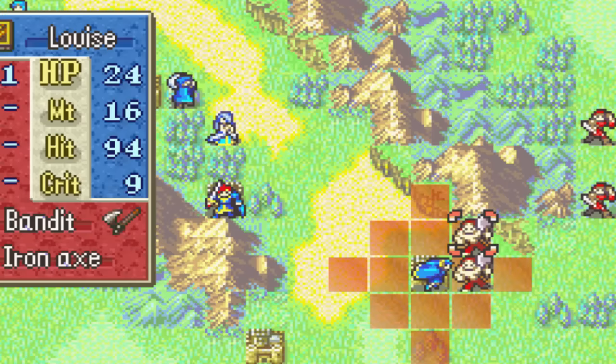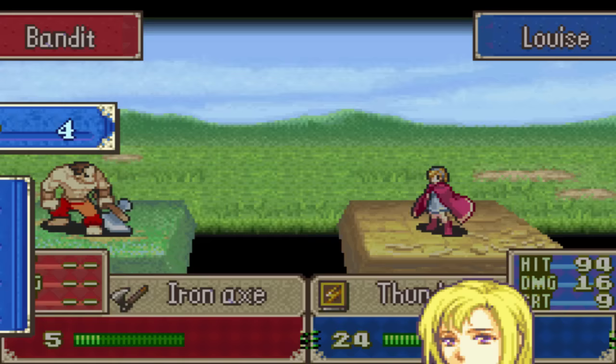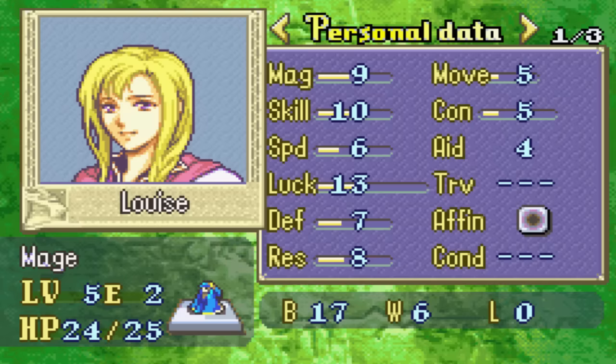Let's see — the most beneficial thing would be to attack this guy immediately so we can retaliate on enemy phase and kill them both. Hit points, magic, skill, defense, resistance. It's a good level up, but she needs speed. She badly needs speed.